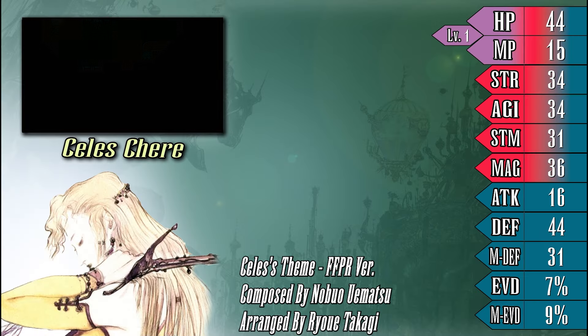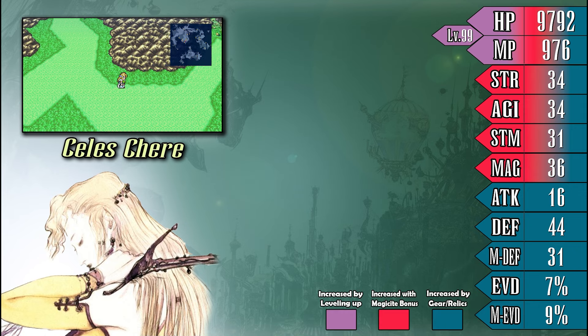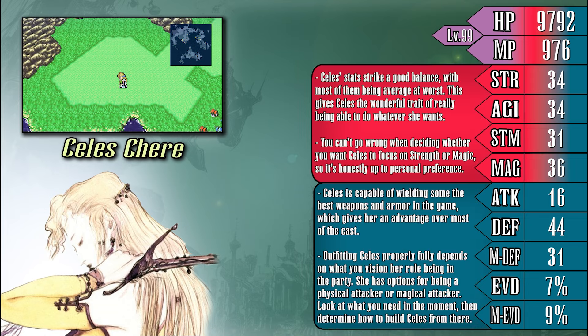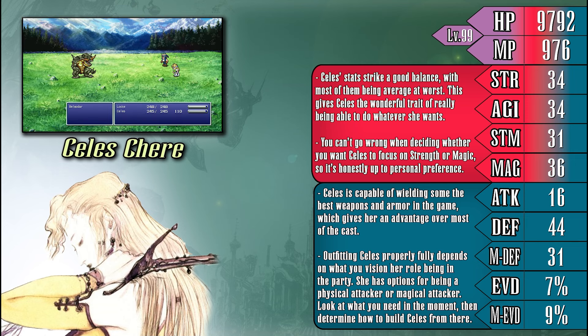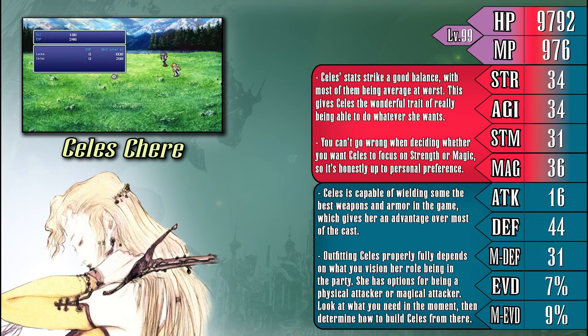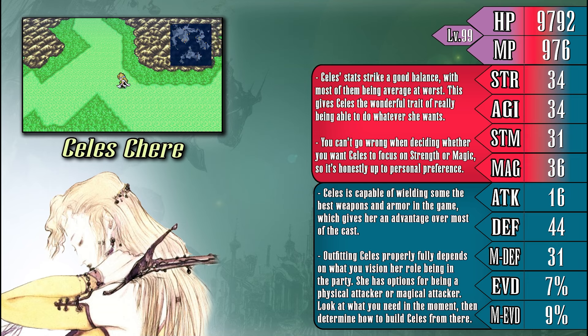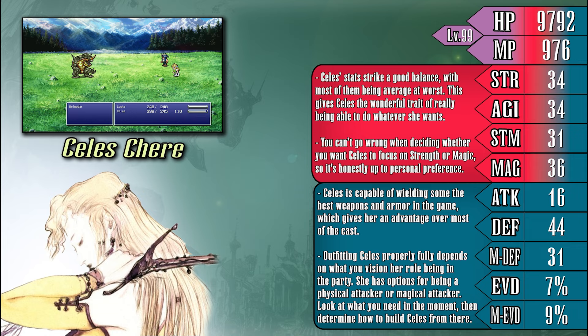Celeste marks our first time going over a natural magic user in one of these bios, so let's get to know her and her abilities a bit better. Celeste has a very balanced stat spread, along with a good selection of armor to choose from, making her capable of fulfilling multiple roles in the party at once. Similar to Terra, Celeste will learn magic automatically as she levels up, which can also make her easier to build. As she was once a general of the Jastilian Empire, Celeste is well-versed in combat, capable of wielding powerful swords that give her the ability to take on any enemy regardless of defense. Her options for equipment aren't lacking either — she can wear heavy armor to increase her defenses, put on gear that raises her offense, or slot on evasion-increasing gear to make her a nearly untouchable support caster.